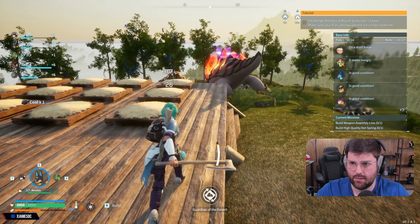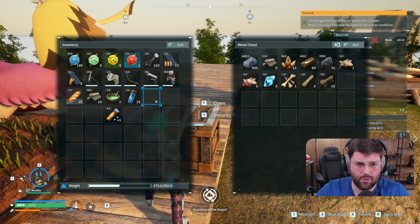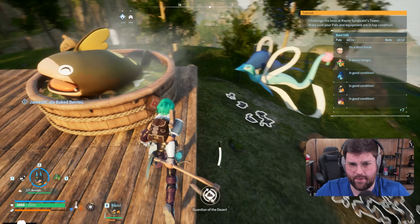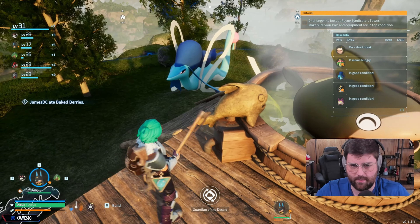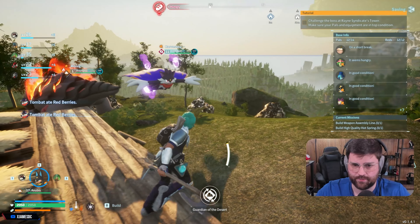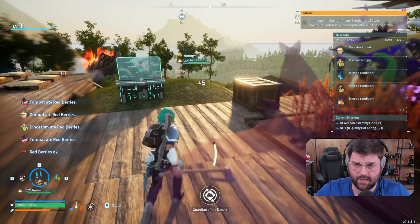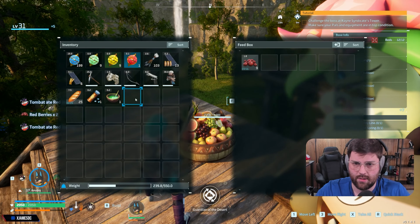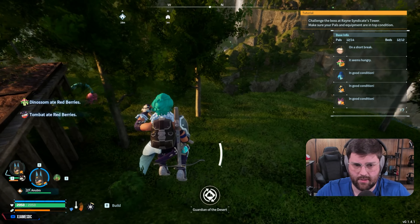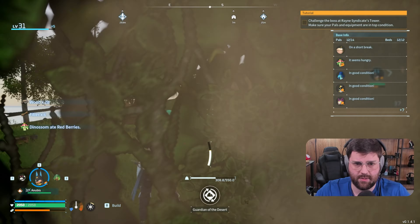They're gathering, so that's good. We're going to get berries in no time. Drop the coal, fiber, pal fluids — don't need those right now. Trying to figure out where the coal deposits are going to be is the annoying part. We need to drop these berries in the food box ASAP — that Reptero is going to be hungry. I think I'm going to add another berry plantation just to be safe. More berries the better — I know it's not the best food but until we can get tomatoes it's going to be the way to go.